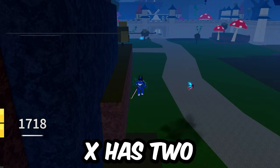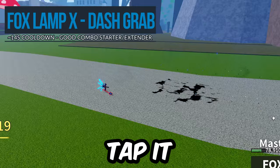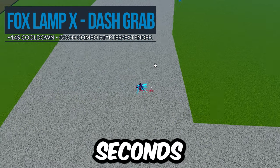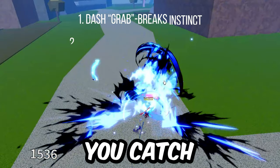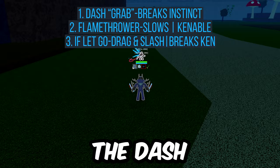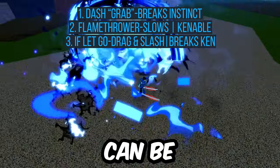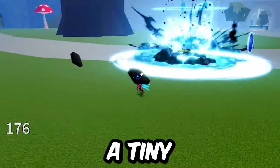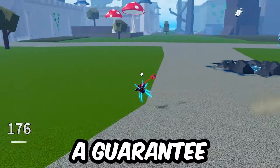Moving on to Foxlamp X. Foxlamp X has two different behaviors depending on if you tap it or hold it. It's a medium-range dash with a cooldown of 14 seconds. If you tap the move, you dash forward to catch the opponent in a flamethrower that deals damage and pushes them back slowly. The dash of this move breaks instinct, but the fire can be Kentrick'd. When the move ends, the user can act about 0.25 seconds sooner, so there's a tiny combo window there, but it's not a guarantee.